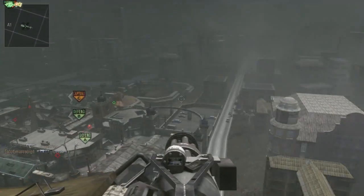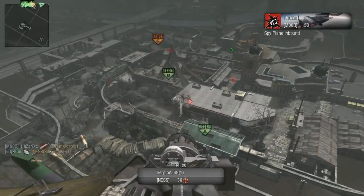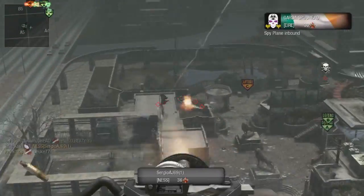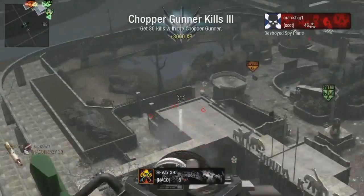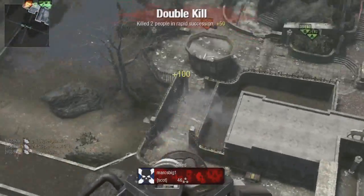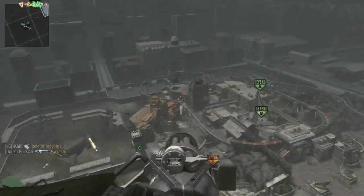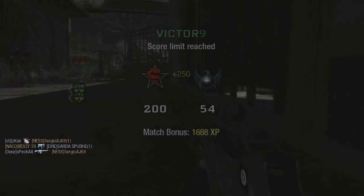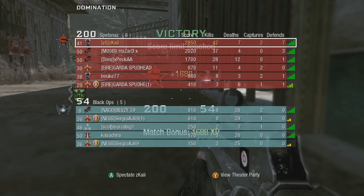I used my Flak Jacket because Flak Jacket is just an awesome perk, along with marathon and sleight of hand. Sleight of hand pro is a necessity if you're going for lots of kills. This commentary is coming to an end — please like the video and comment as it does help my channel. As you can see it is growing very fast and I appreciate all the likes and comments. See ya.